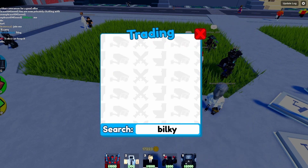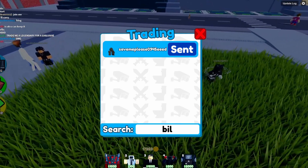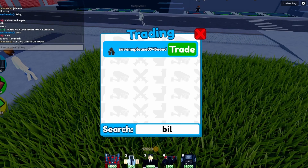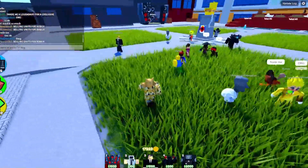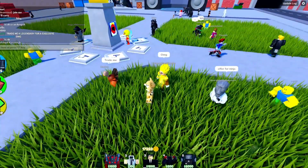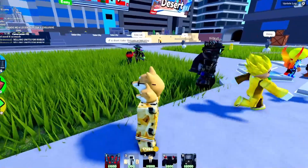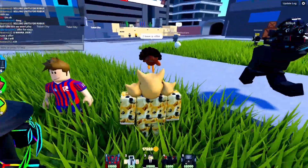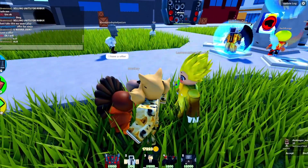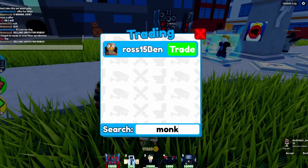We've got so many people saying they want to trade now. I'm going to find the person in chat — it looks like 'squitty bank' — and send them a trade. Hopefully they have a good offer. We really want to get an amazing offer to show you guys what you can actually get. Trading in this game takes a lot of time. Unlike Pet Sim, there's no trading plaza, so it's quite hard to work out what people have. But if you spend time on it you can get some insane offers.